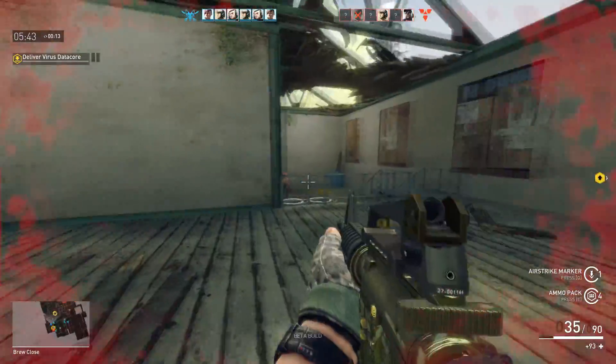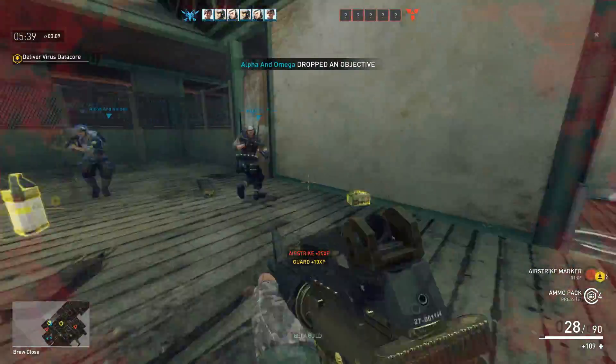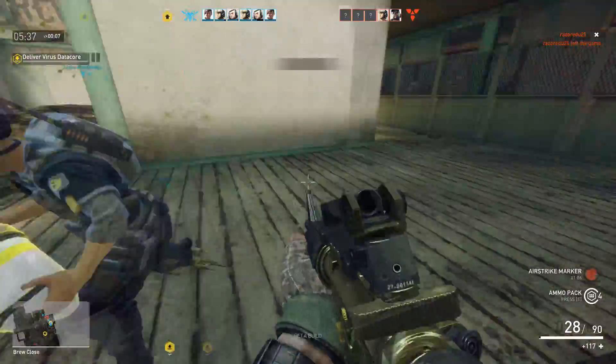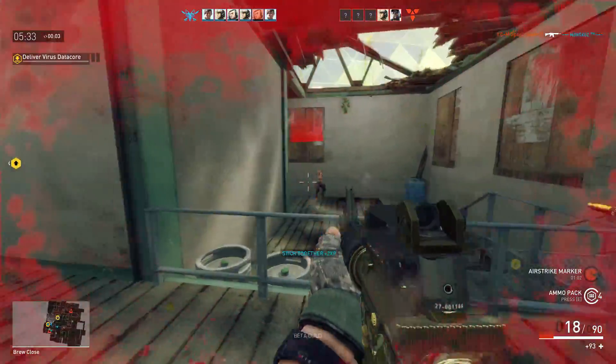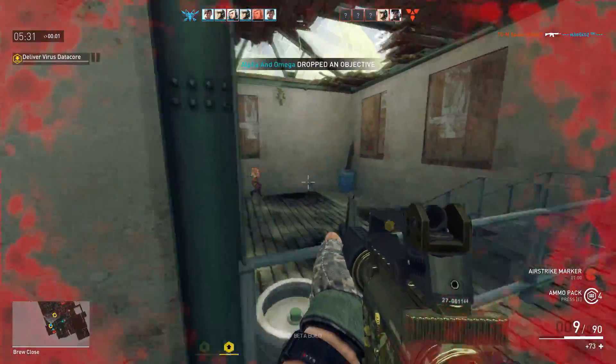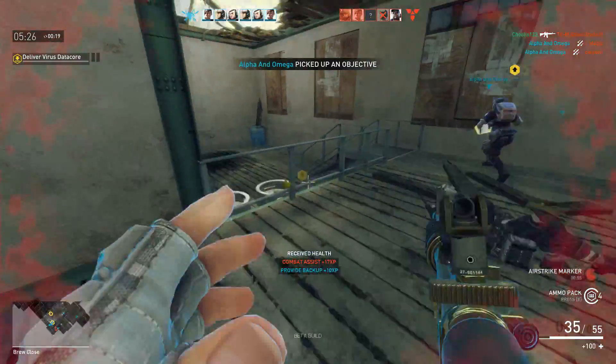I like this gun — it's a gold green color. So Q is the airstrike here. If you use it indoors it just goes off as like a grenade, but if you use it outside, as you saw, it drops an airstrike.